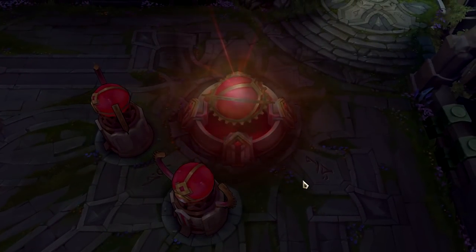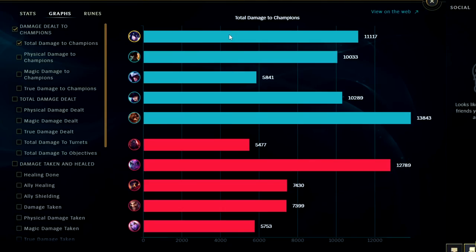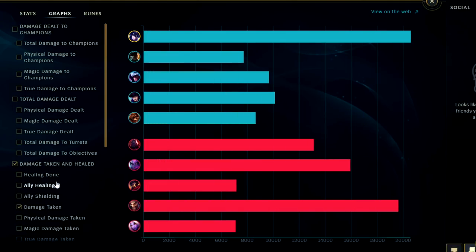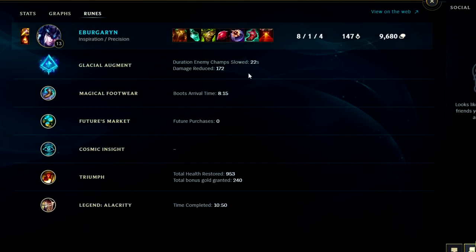Anyways I hope you guys enjoyed this Sejuani jungle commentary guide. Looking at damage dealt to enemy champions, we had the third highest — not bad for tank Sejuani. Damage taken, we took the most in the game by quite a bit, and for self-mitigated damage we took the most as well, more than Scion. Glacial Augment gave us 22 seconds of slow and reduced 172 damage to my allies. Magical Footwear at eight minutes is really solid — get it before nine and you're good. Triumph gave us 953 health back and 240 bonus gold. All in all, Sejuani jungle is an insane carry — I can see why this build has a 68% win rate. Make sure you take the right runes and Ignite as your secondary summoner and you guys will be good to go.